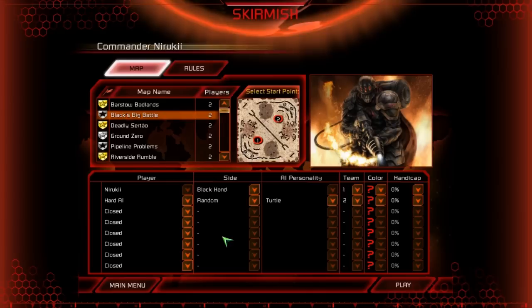The map we'll be doing today is Black's Big Battle, and we will be playing as the Black Hand, which is pretty much the opposite of the Steel Talons that we were playing as. Because instead of having all the air support that pretty much saved me last game, we have none.